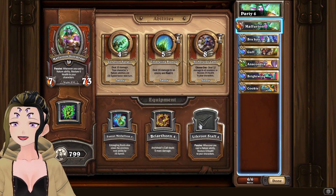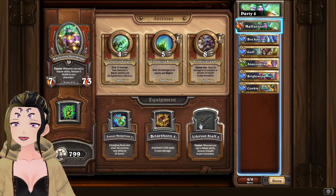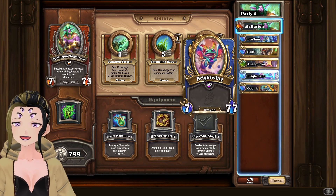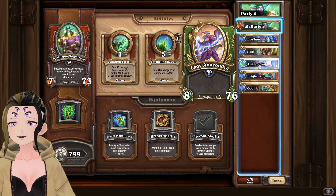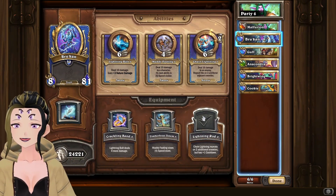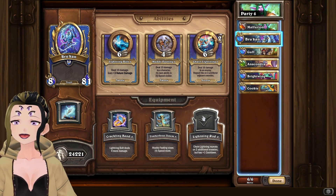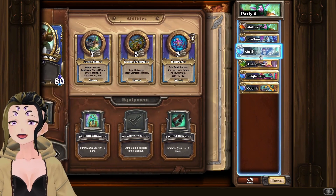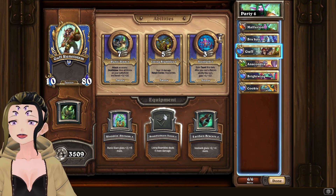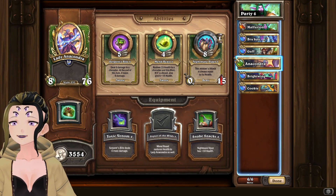The first mercenary on the team is Malfurion, who we're using with the Life Root Staff to heal our other mercenaries up. You could easily replace him with Lady Anacondra, who is also in the team, but I prefer Malfurion. For Rokhan, we're using Lightning Rod so that chain lightning lets us clear out a little bit quicker. For Guff, we're using Rumble Thorn Totem.